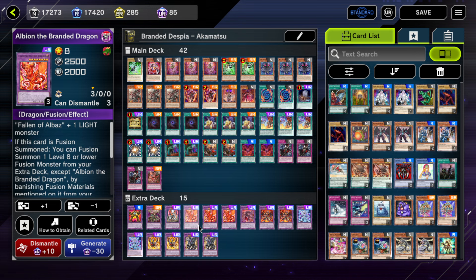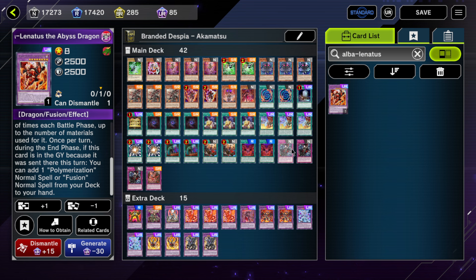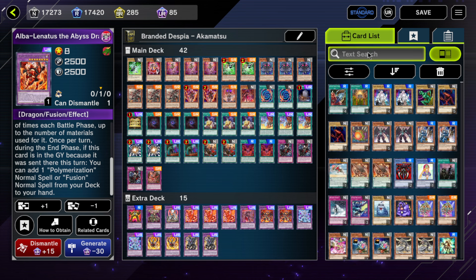Three Albion — you can play two, but I found scenarios where I really wished I had a third. Games can get grindy, and it also gets annoying if Runic starts banishing your Albazes from your deck. Three is a little bit of a luxury but it's nice. If you don't want to play three, you could play Brigrand or Alba Lenatus, who searches Branded Fusion. One card I don't have in my extra deck that I'll cover is Proskineon.